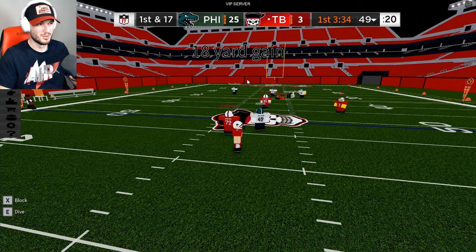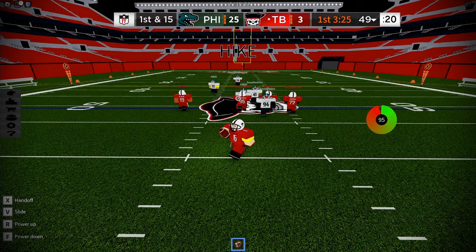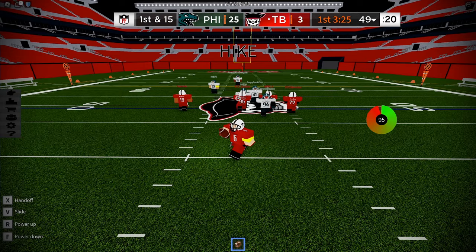At number 3, we have this insane one-handed snag by Mike Evans. There's too many people, yeah everybody's right. That's one-handed — let's go! What a catch by Evans, and he stays up.